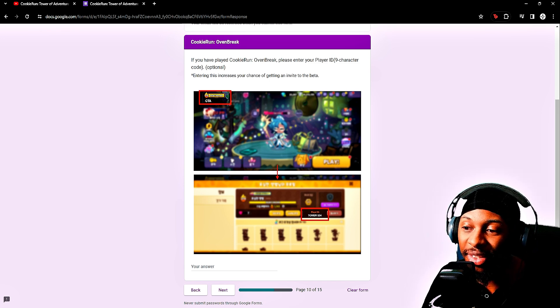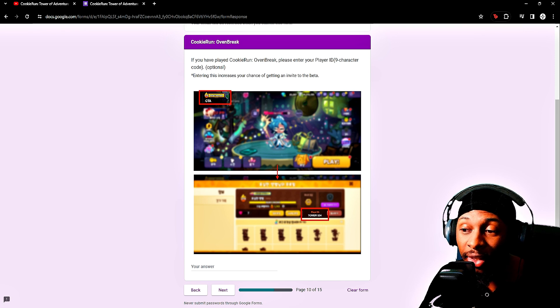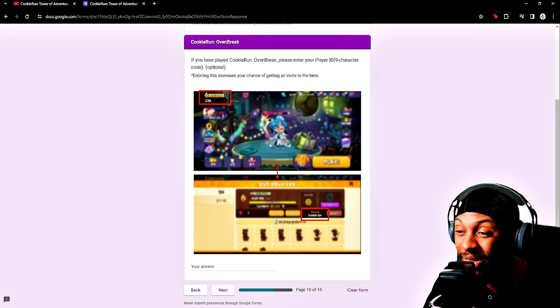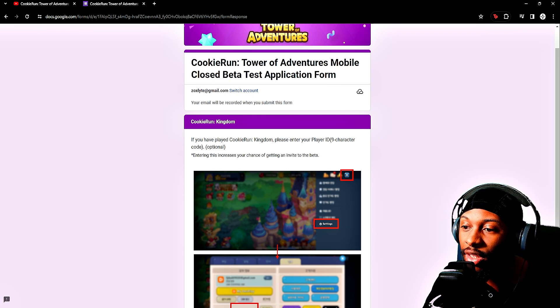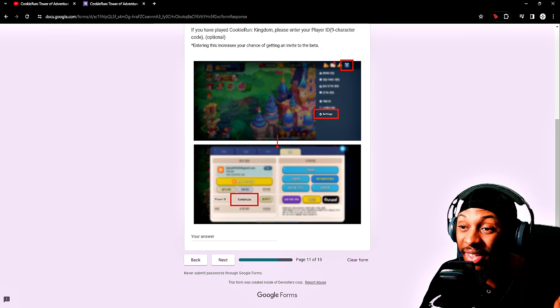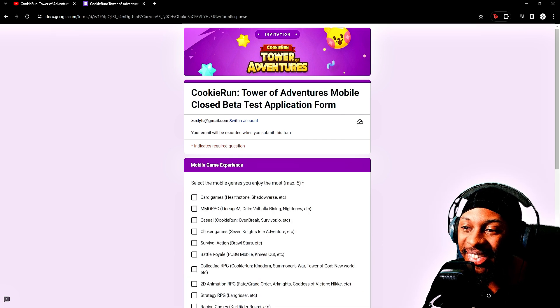I'll probably have a lower chance than some people because I don't actually have a Cookie Run Kingdom account — I've never played the original, though I might visit it on livestream on Twitch or YouTube sometime. Cookie Run Kingdom has a separate ID field too — I already mixed up the games since Oven Break is completely different from Cookie Run Kingdom. Make sure you fill that out if you do have an account. For how often you play mobile games throughout the year, I'd say every day.